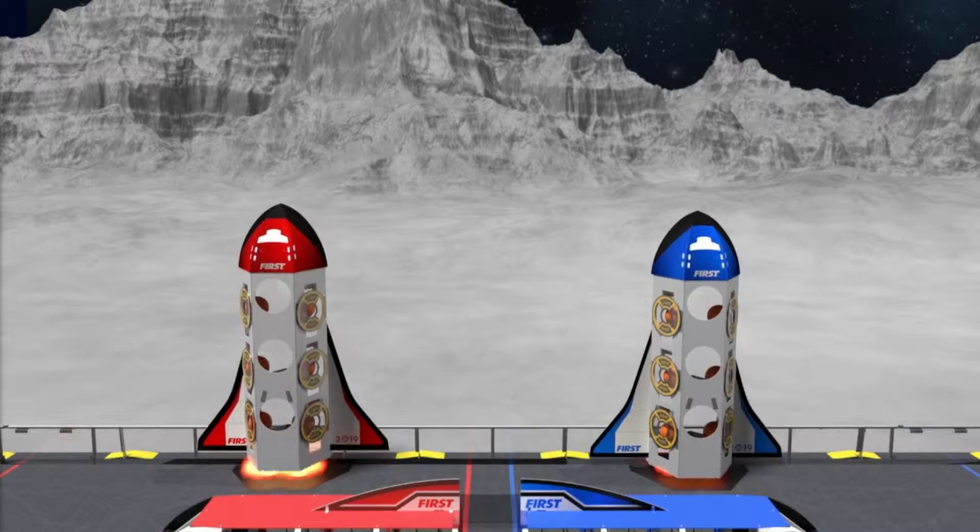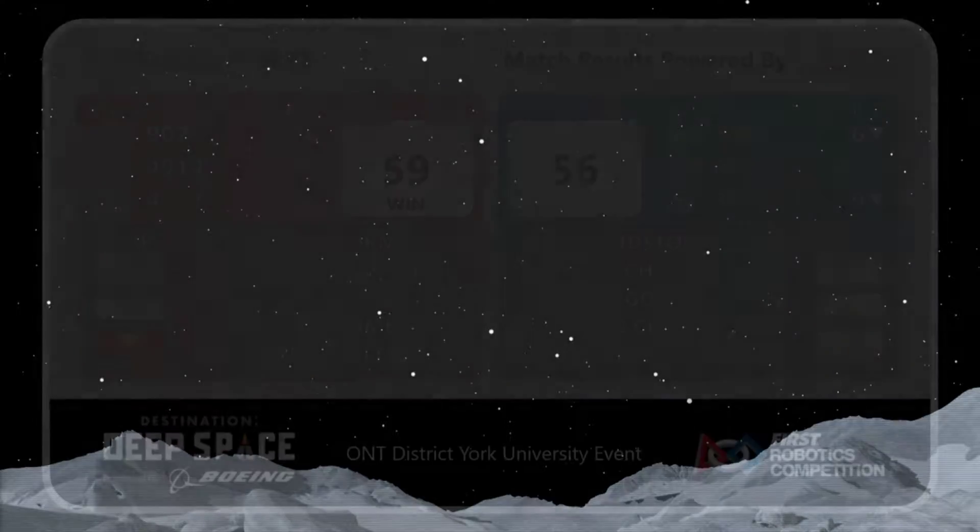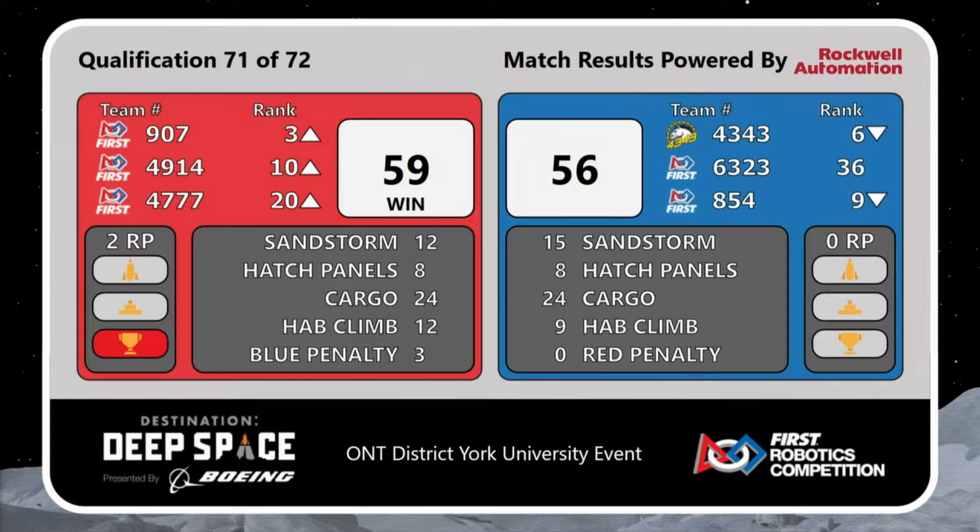Let's see if the Red Alliance held on to it — yes, they did! 59 to 56, three points separated them. That moves Team 907 up to the third position. See you next time, bye-bye!